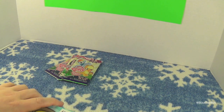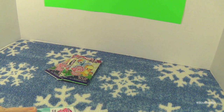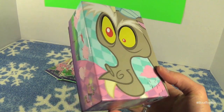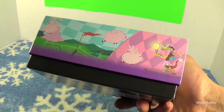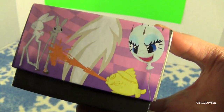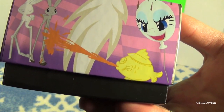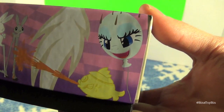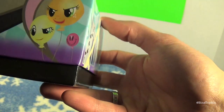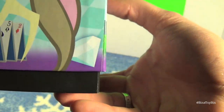Wouldn't it be funny if EnterPlay made every single card in the box the same or something? That would be funny — or just a little wrong. So you've got a big picture of Discord on the front. On the sides you've got flying pigs, the broken lamp from Fluttershy's house, the bunnies with the long legs, the gravy boat that squirted at Rainbow Dash, the evil balloons, and Discord as a butterfly.